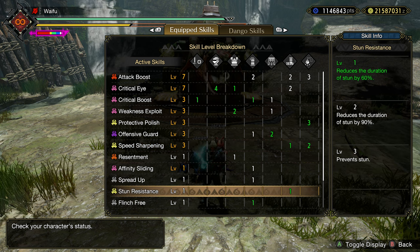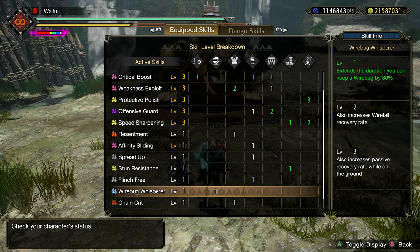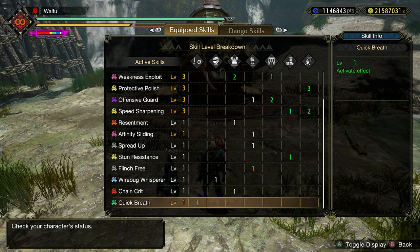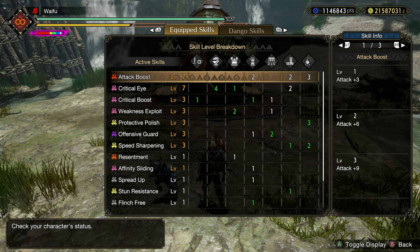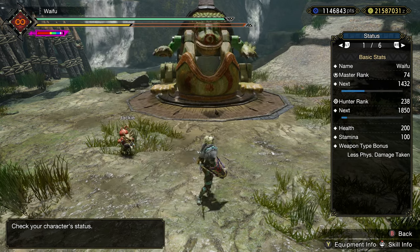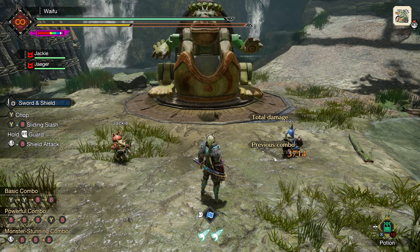There are a couple open level 1 slots, so we have some Stun Resist and some Flinch Free worked in. The build comes with a straight point of Wirebug and Chain Crit. And then we have a level 3 slot which I've dropped Quick Breath into. All in all, pretty much just straight damage — we're not worried about Stance Dancing or anything. We are just looking to beat the monster with raw damage skills. This is a physical style of Sword and Shield.